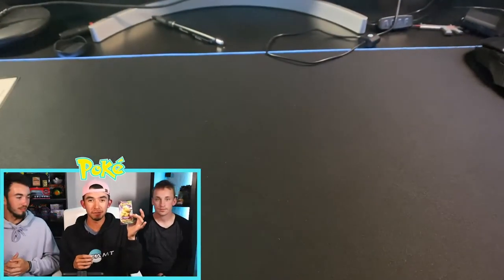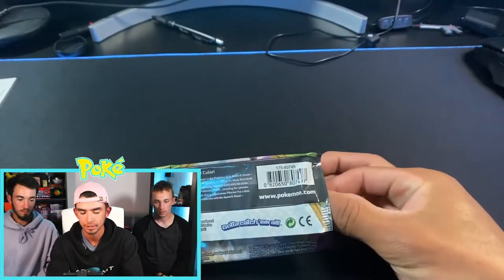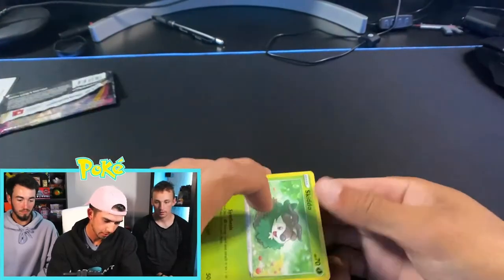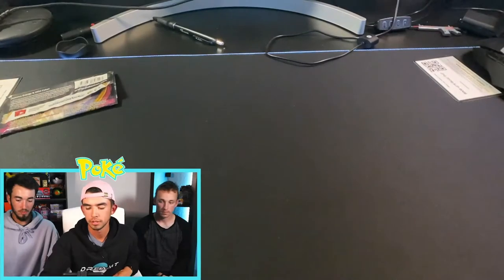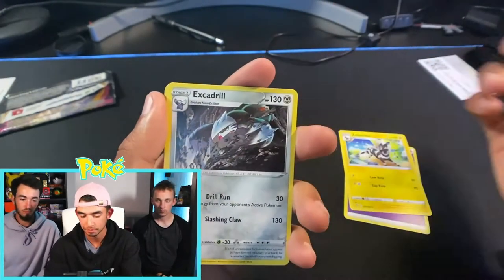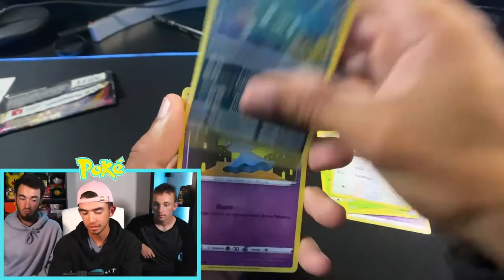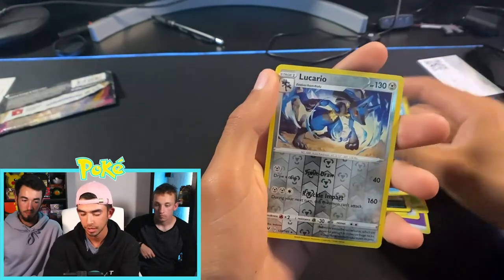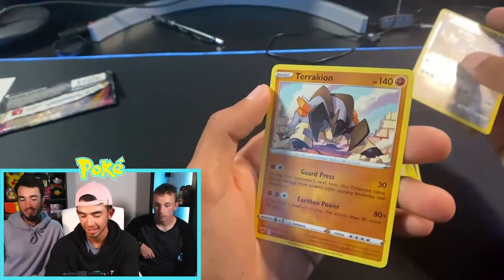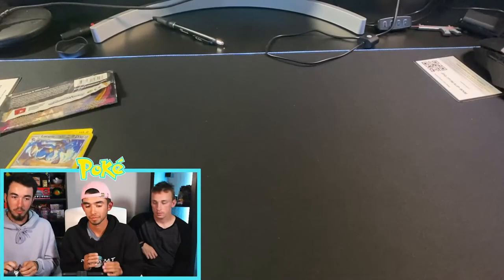Now it's my turn — opening my first Pikachu pack. Code card out, here we go. We got an energy, a Zebstrika, an Excadrill — the evolution of the one Tyler had, so obviously I'm in the lead. We got a Nuzleaf, Skiddo, Eevee, Trubbish, Shuppet, Joltik, and a reverse holo Lucario. Our non-holo rare is a Terrakion. That's pretty much a tie but I'd give it to Nick — Nick one, Tyler zero.